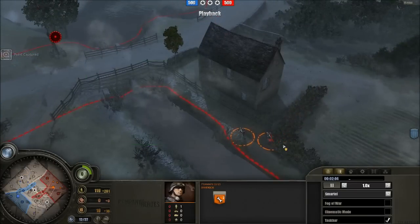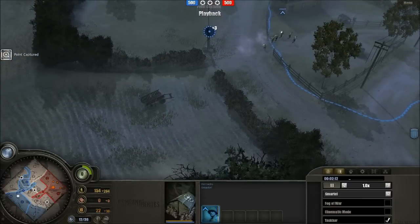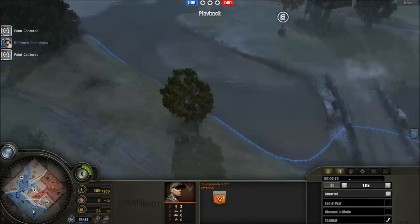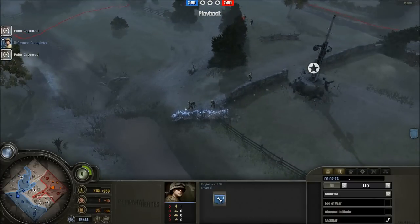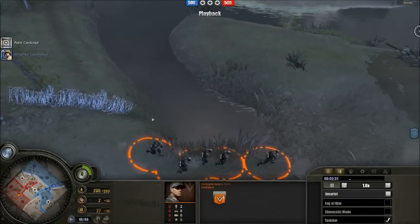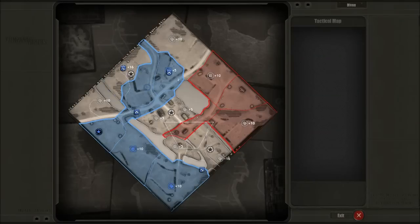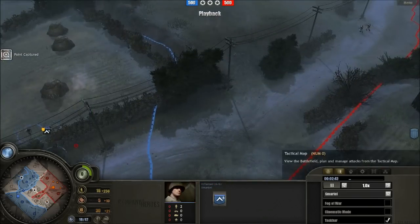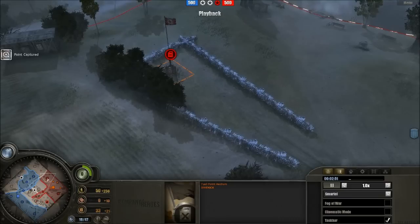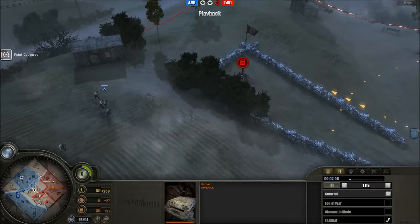Volksgrenadiers are moving towards the east, pioneers following up. Another rifle squad on the way for Smartel. A second Volksgrenadier squad out for Divekick. A bit of wire right here to ensure no one just runs in against taking these points — though perhaps not fully wired off. It looks like he's going to focus right there and not be running into town right away. Smartel might be going for the fuel point — not unusual to see someone try to harass the fuel point right next to the base, which is why Divekick has wired it off.